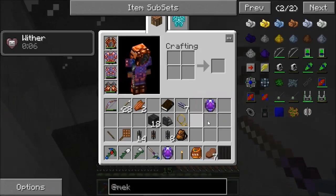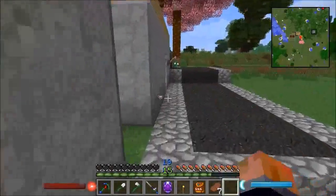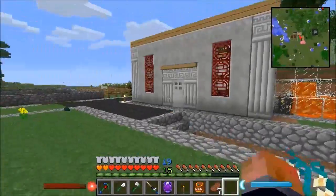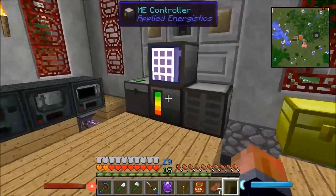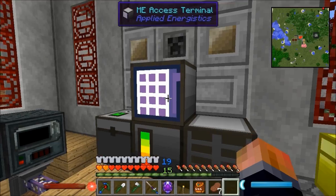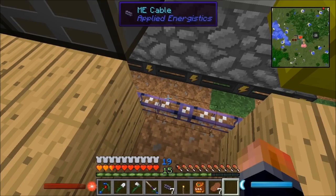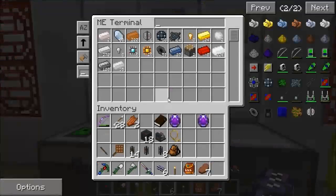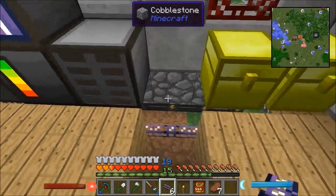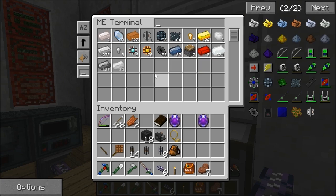That certainly works, and that's wither skeletons - we've got wither skeletons! Let's have a quick look and see if we've got anything in here. Nothing yet - oh, this isn't connected, let me connect that. We've got nothing yet but eventually we're going to get ender pearls, coal, bones, and possibly wither skulls - not sure if anything's changed with that.